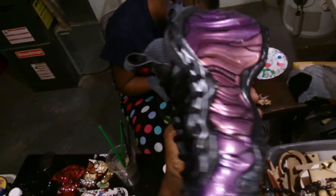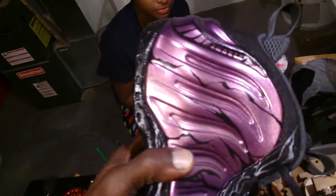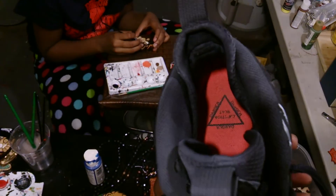Back in the lab with WPC. Here we have a pair of custom foam posites — authentic, as you can see. Look at the bottoms. These were the fighter jets; if you have a pair of those, you know how they look.